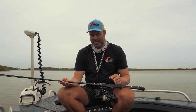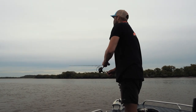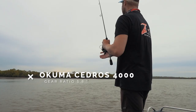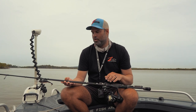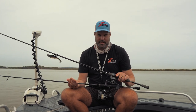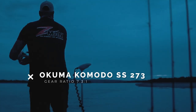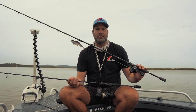I like using both baitcasters and spin gear when targeting big flathead — they generally have their own purposes. I'll use the spin gear when flicking smaller plastics, as it allows me long casts on those lighter weighted lures. I also like using the high-gear model so if those flathead charge out at me I can wind in really quickly and get a much better hook strike. With the baitcasters, I quite like using them for those larger baits — those rods have a much higher cast weight rating and I can flick those heavier baits pretty good distances.